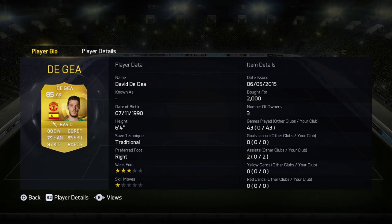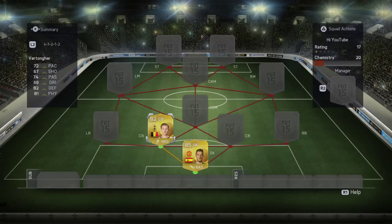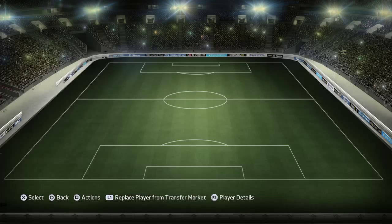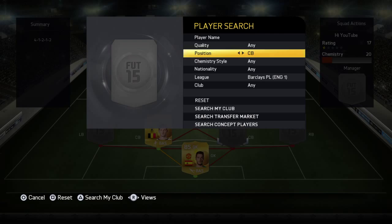Next we've got Vertonghen. He's a really good defender, good at defending. I got him for his normal price, which is 1.5k. He's 6'2", so he's quite tall and good at winning headers. And for another centre back, I've got a player I got in a free pack — that's Vincent Kompany. Absolute tank, I recommend you get him.